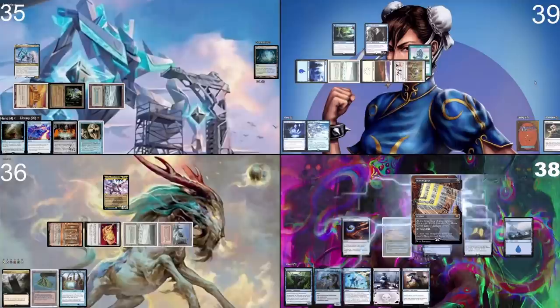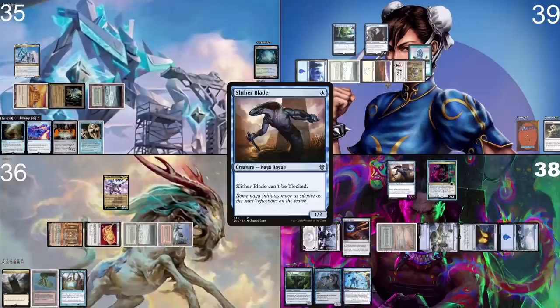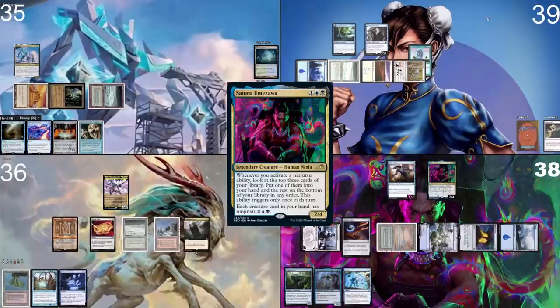I go to my turn, draw a card, play a Swamp. Cast a Slither Blade, then cast Satoru Umezawa again. If he resolves, I will pass the turn.